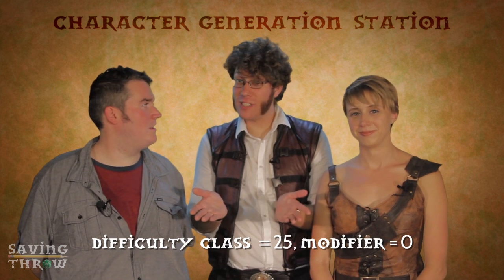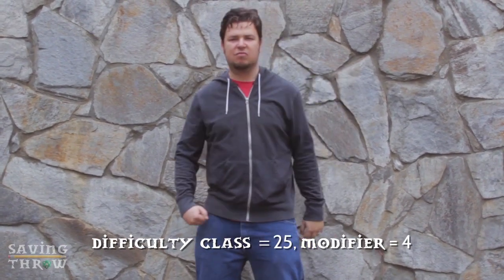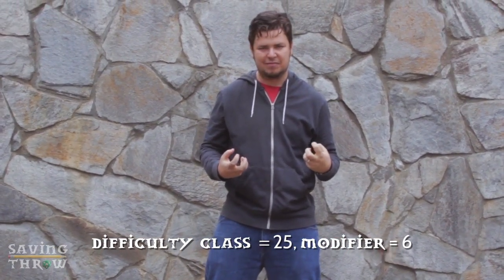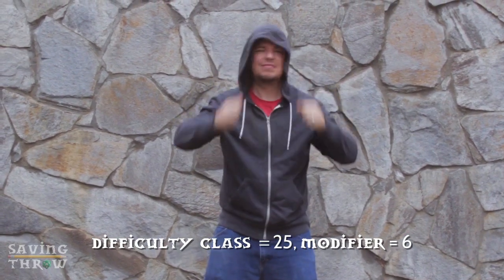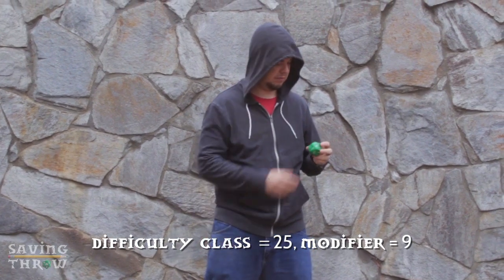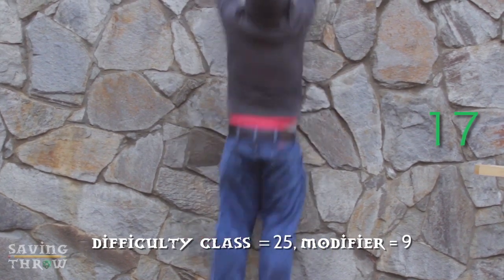Now, let's say Mason is a burly guy with a strength of 18. This means he would get plus four to his roll. And maybe he's been taking climbing lessons for two years or so — this is the equivalent of two skill ranks in climb, which is an additional plus two. And finally, let's say he's a rogue, and since climbing is a rogue class skill, he'd get an additional plus three to his roll. Now he can add nine to his climbing roll. That's no cakewalk with a difficulty class of 25. Mason would still have to roll like a 16 to climb the wall even after all those modifiers are applied.